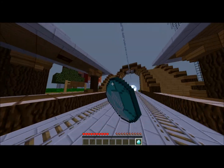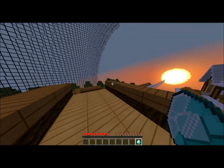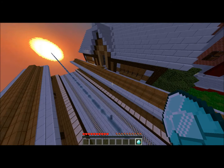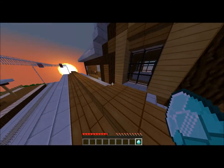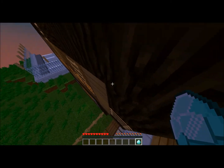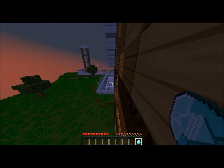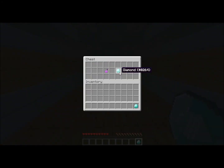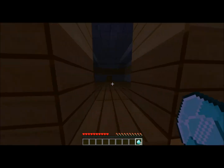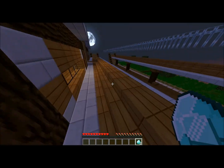I'll run back up these stairs, go across here, sprint straight and turn right, run across here and do this stair parkour. There's a tier 2 just here — another diamond. In one chest I've gotten full iron armor before from just the one chest.